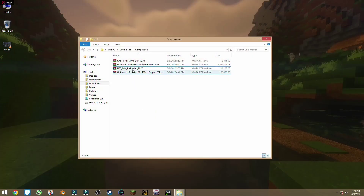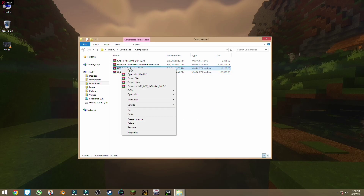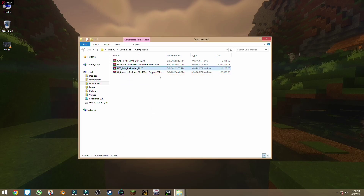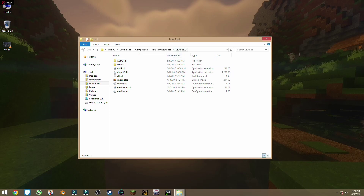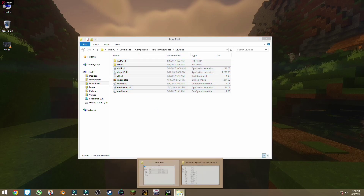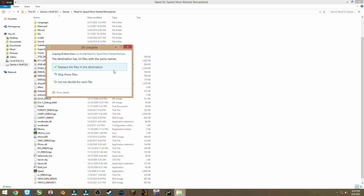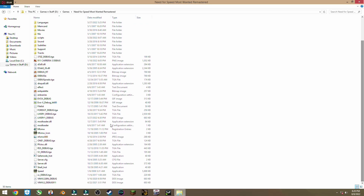If you face any DLL errors, you simply gotta download the graphics mod from the video description. Extract it anywhere you want. Go inside the folder, copy any configuration according to your PC, copy all of those files, go inside your Need for Speed folder, paste the files, and replace all the old ones. Now if you run the game, your DLL error should be resolved.